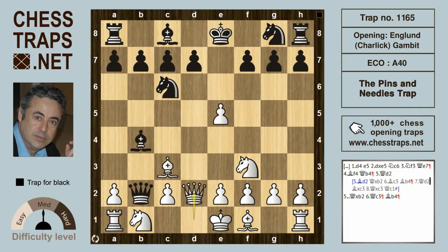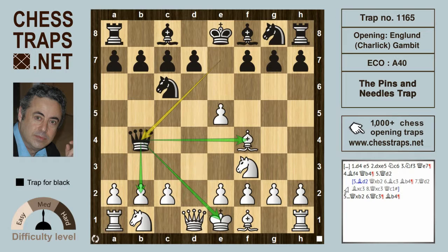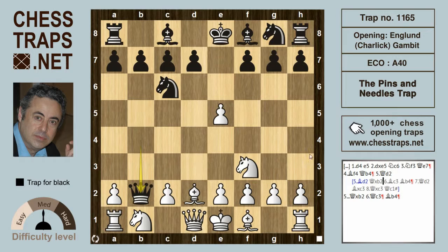The best line for white is: after the check, Bishop drops back to d2, and after Queen takes b2, white should happily give back that pawn. Knight c3 has all bases covered, and Rook b1 is going to be the next move with a serious advantage for white. This has been the pins and needles trap in the England-Charlotte gambit. Thanks for watching, bye bye.